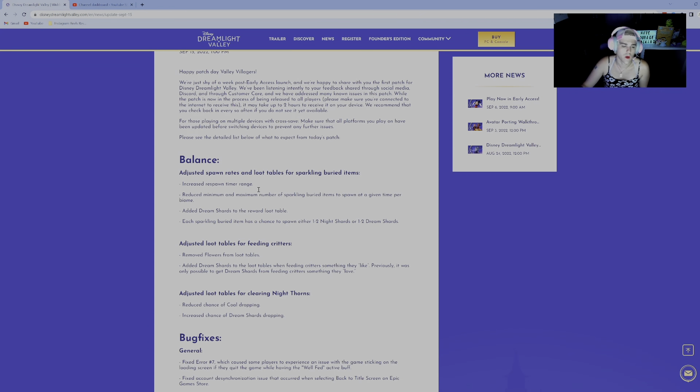First things first: balance. This is not a multiplayer game yet, so balance is more along the lines of drop rates and things like that. A lot of what they're doing is adjusting and making things a little easier to deal with. You're seeing an increased respawn timer range — how quickly things respawn is being tweaked — and they're also reducing the minimum and maximum number of items that appear when you see a sparkle area for digging.